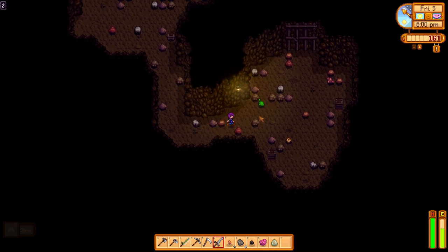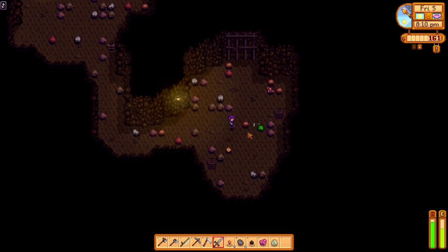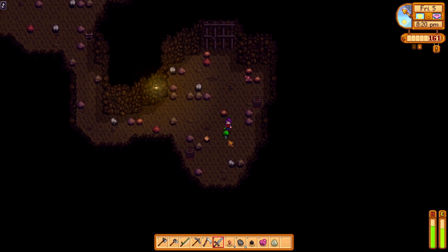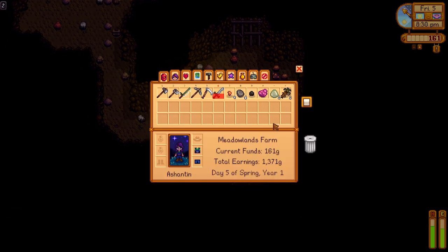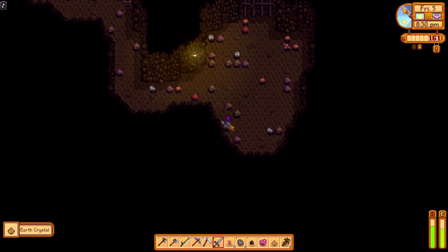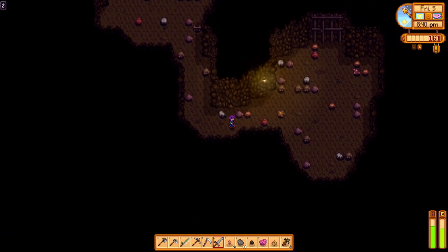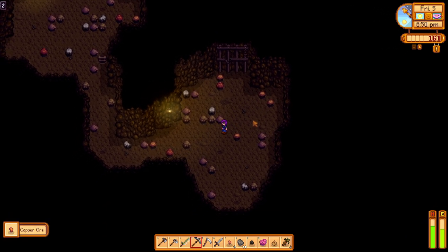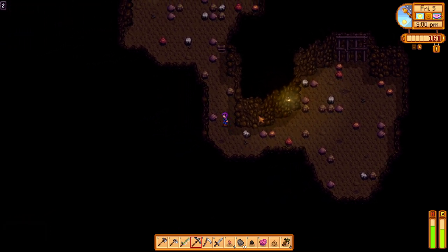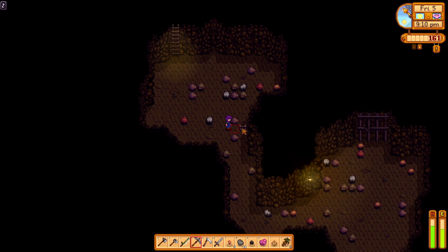Let's go and have a look along here. A cave carrot - nice! I want the crystal so we'll get rid of the slime. We've already got an earth crystal - that's not bad. Oh, I wanted the copper. Could go down a floor, it's only 8:50. Let's have a quick look.